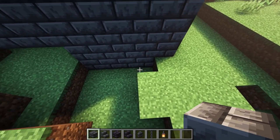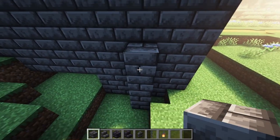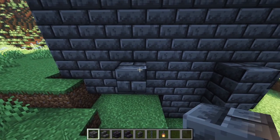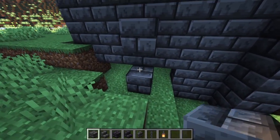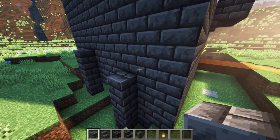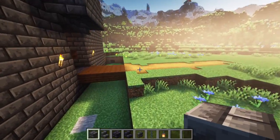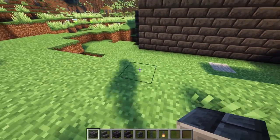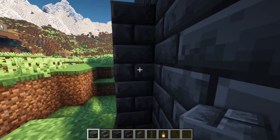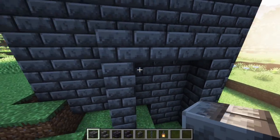For the wall I'm gonna go to the third block in so that there's two blocks in front, and I'm probably gonna take it all the way back to here. That way there will be enough of a walkway on top for people to run around on top of the wall without tripping over themselves. I'm gonna call this ground level and make it four blocks taller than this.